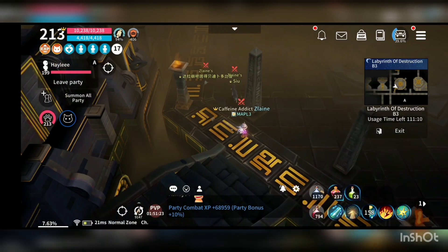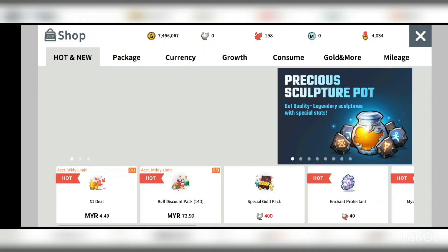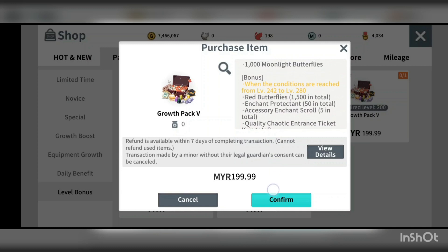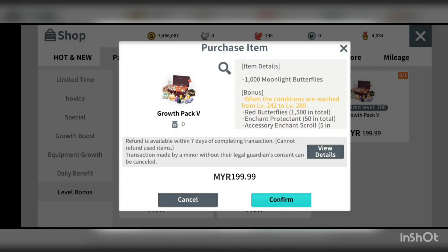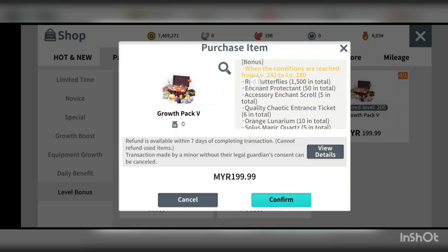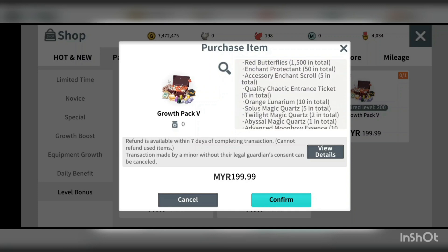Level 5 is tempting. In the shop under packages > level bonus, clicking level 5 shows 1,000 moonlight butterflies, 1,500 red butterflies, and 50 enchanted protectants — but it also includes the twilight magic cards here.